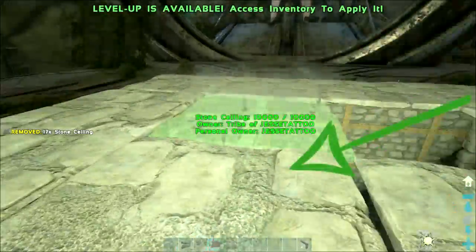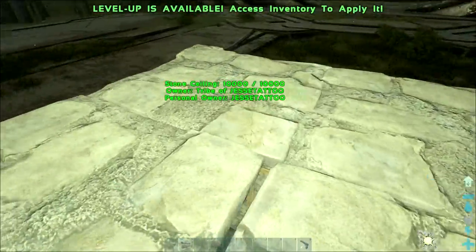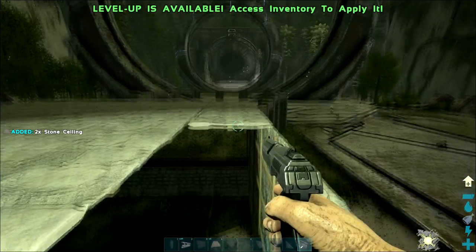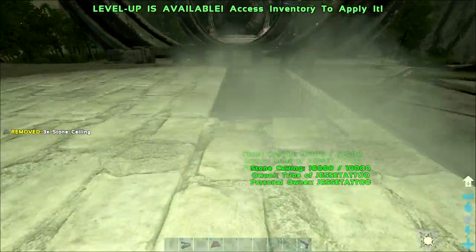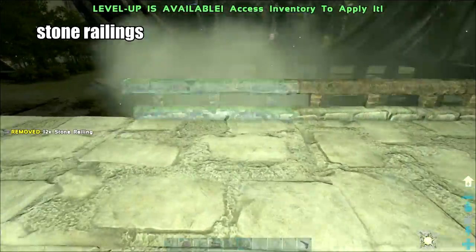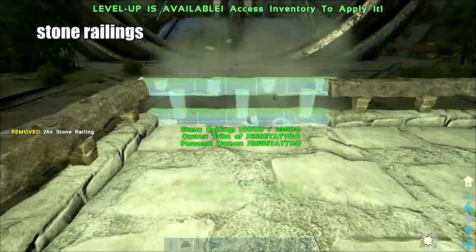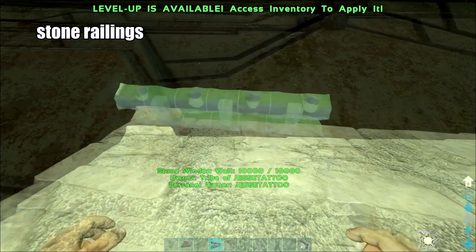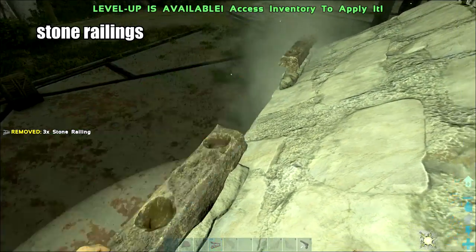Let's fill in the ceiling. It was snapping to the wall, but once you line it up right, it should be good. That looks better. Now line the whole ceiling with some stone railings because they look great. Hop over to the side with the slope on it — stick some along there too because they look good.